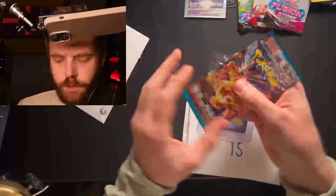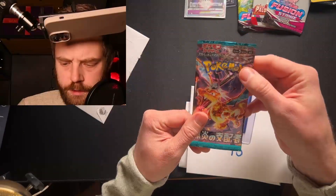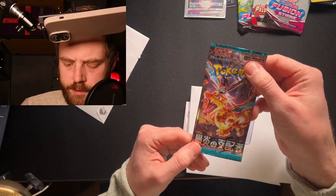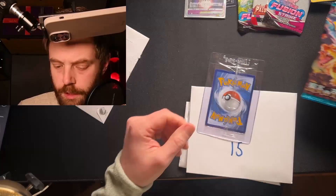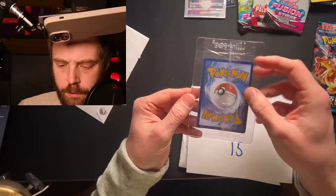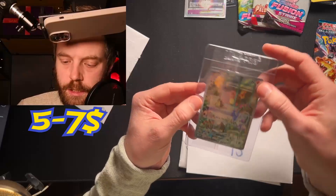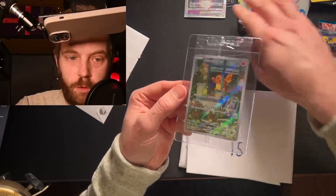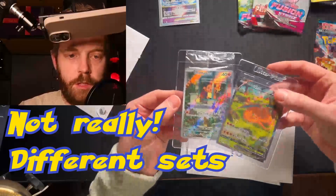We also have another Japanese card. It says five — is it five cards in it then? Is it Obsidian Flames? Looks obsidian-y. And a card in a top loader looks like a promo — and it is indeed a Charmander promo. That fits with the Charizard.